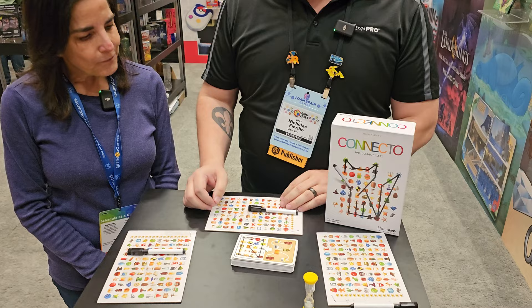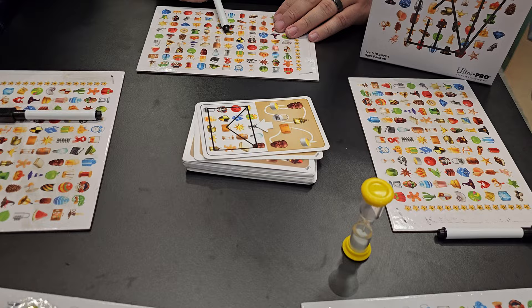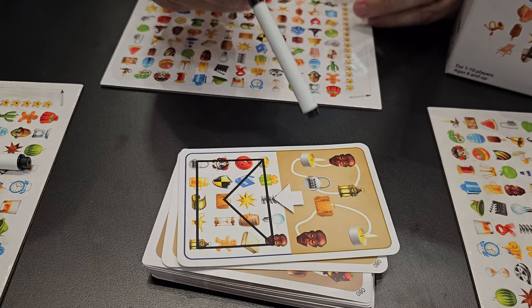So Connecto is a game where you're gonna be racing to play connect the dots essentially. So instead of connect the dots like it typically is with one, two, three, four, they're gonna be represented as icons on this player board that everybody has. Everybody's player board is gonna be the same. And we're gonna be racing to connect these icons together in straight lines to create an image.